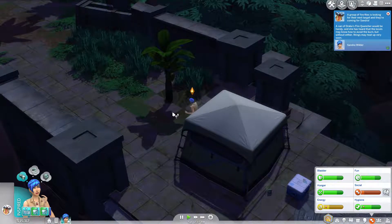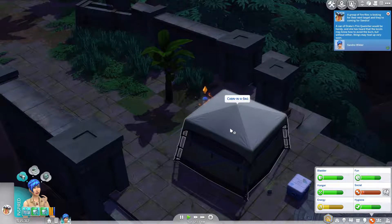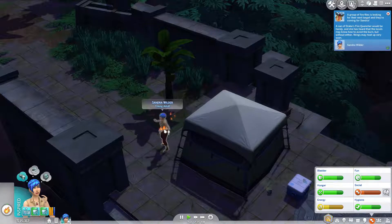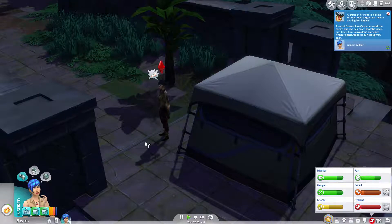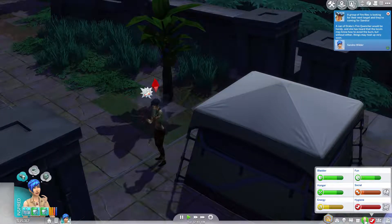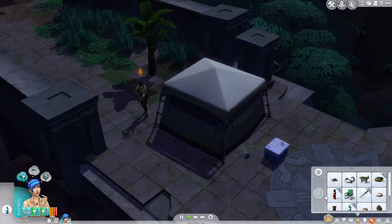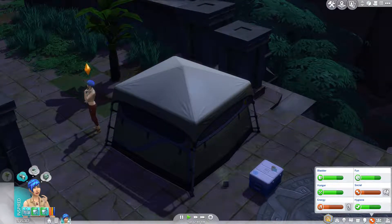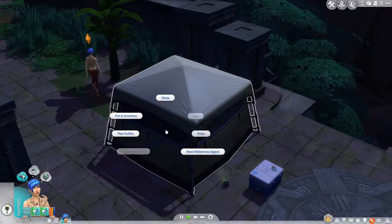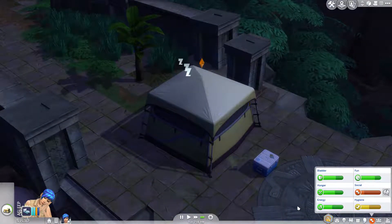A group of fireflies is looking for their next target, and they're coming for Sandra. Jake's fire quencher would be handy. Oh no. Extinguish yourself. What in the world? Again? She just... okay, good. We're gonna need more of these. Darn. Who knew? Alright, just try to sleep again. Please. You can make it through the night. That would be pretty good.